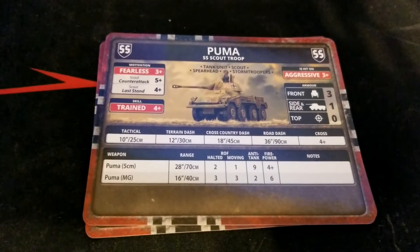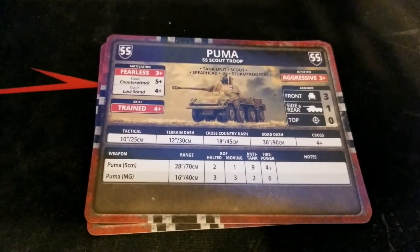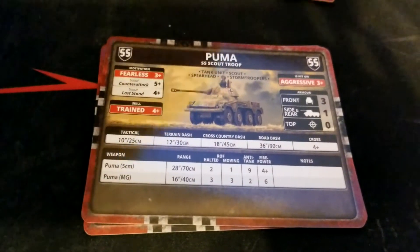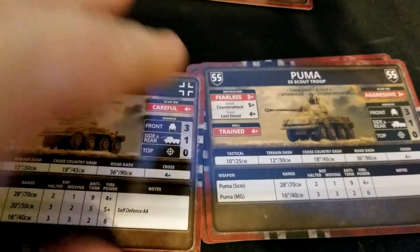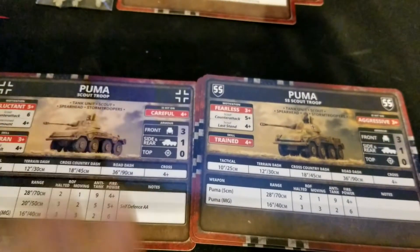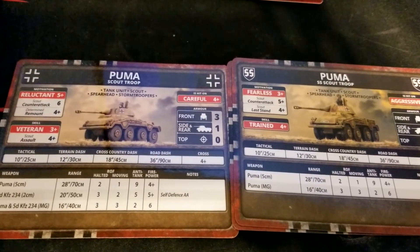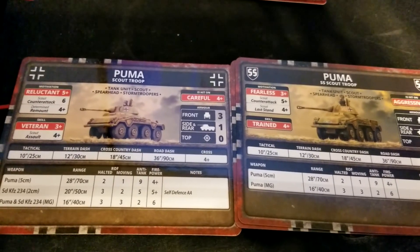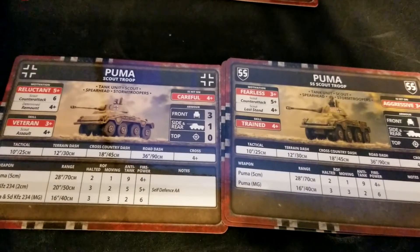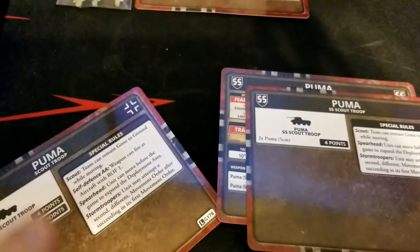The SS Puma card is probably where we'll be running ours as we build our SS force. It's fearless, scout counter-attack bumped up to five, but the troops are trained and aggressive — hit on threes. Comparing to the Wehrmacht card: the SS are easier to hit, but motivation is much better — fearless three-up versus reluctant five. Counter-attack and last stand are better too. The Wehrmacht versions are considered vets with assault four-up, while the SS are just trained.